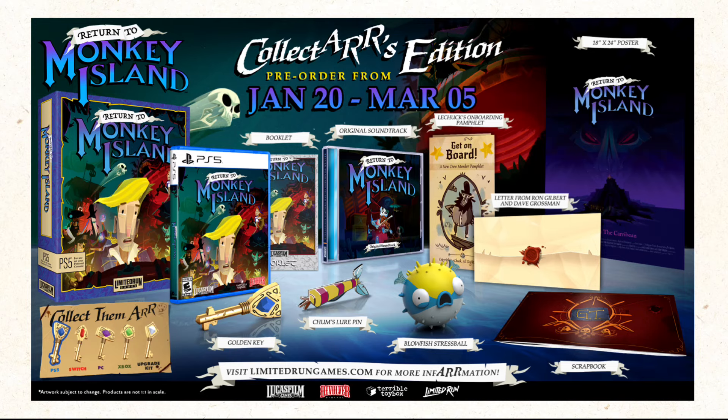We have the physical copy of Return to Monkey Island, the Return to Monkey Island Collexus Edition box — that's the big box PC box — the Monkey Island original soundtrack, a LeChuck's on-board pamphlet, and a letter from Ron Gilbert and David Grossman. I don't know if they've been signed, but I think that would be so cool if they were signed by those guys. There's also a scrapbook and a blowfish stress ball, which I think a lot of us need at this stage of the way things are going in the world.